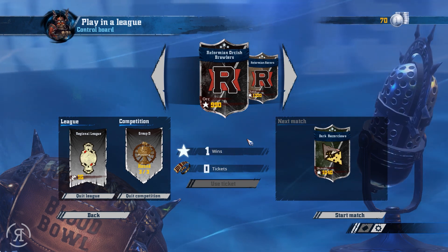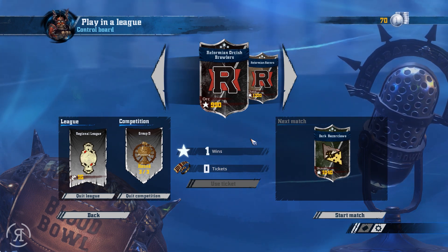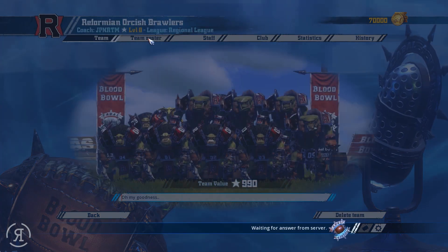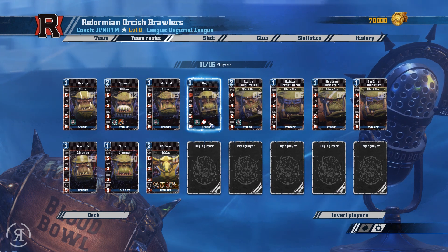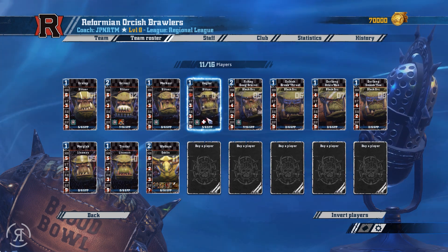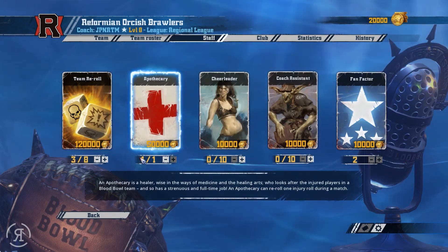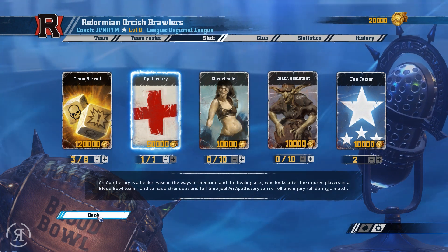Hello reformers and welcome back to Blood Bowl 2. When we left off we had a very close run match with the human team and we drew. Unfortunately, as we can see at our team roster page, Ooglor has an injury and has lost one movement allowance because we had no apothecary. We're going to be purchasing one right now because we really need one.